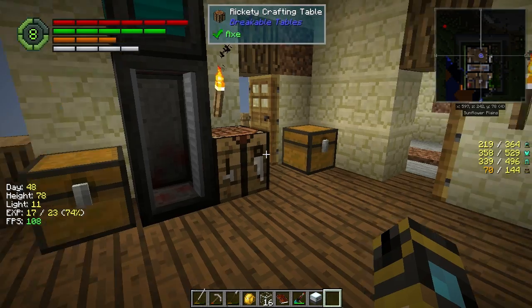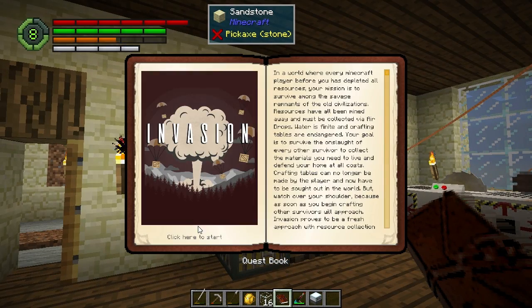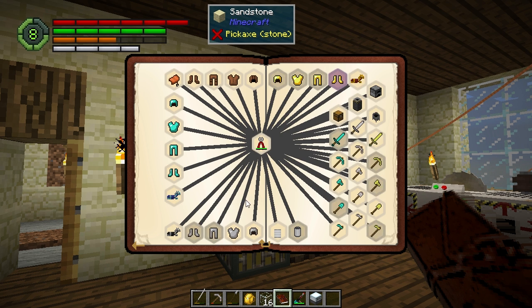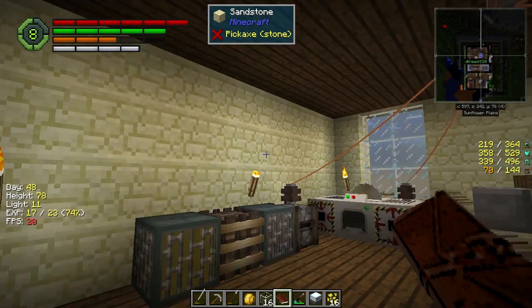What's with placing blocks and they slide off the block they're sitting on? I was telling you about that a couple episodes ago. It's happened the whole time we've been playing. I don't know what causes it — it's hit or miss. Sometimes it works and sometimes it doesn't.